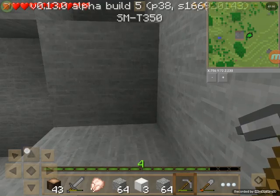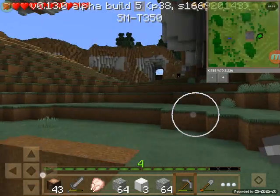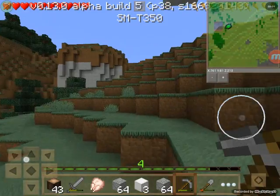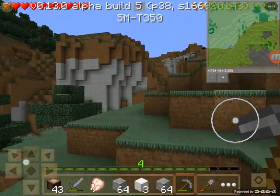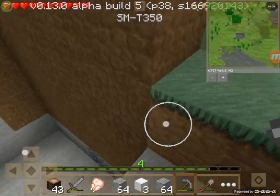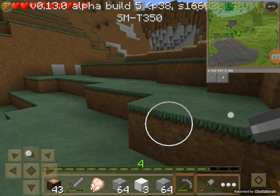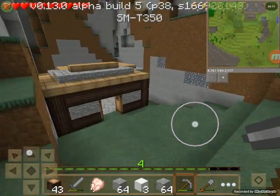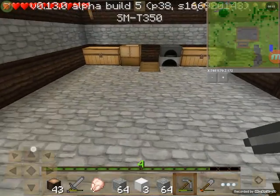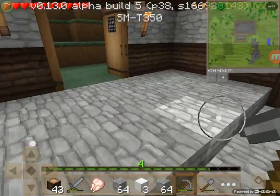I'm on Y72. How high up am I? I wonder what level my house is on — just run over there really quick. My house is on level 80, 79-80. I'm going to have to go down a long way for this quarry.